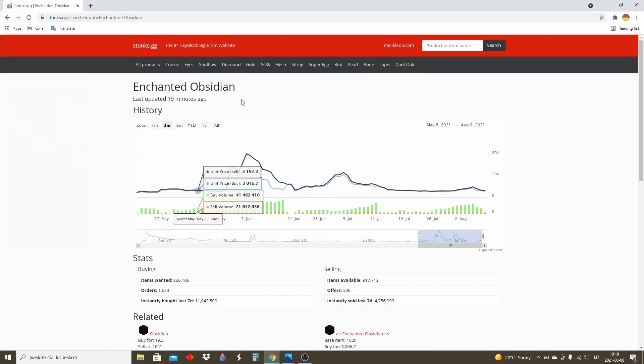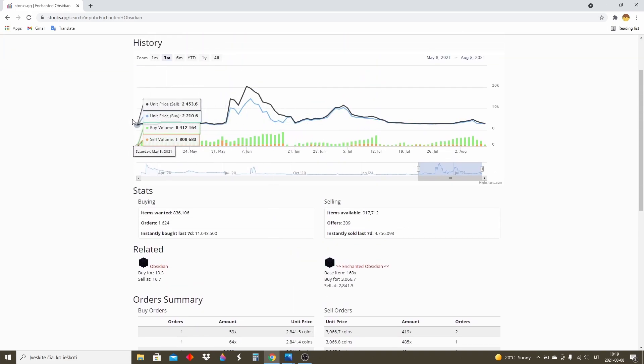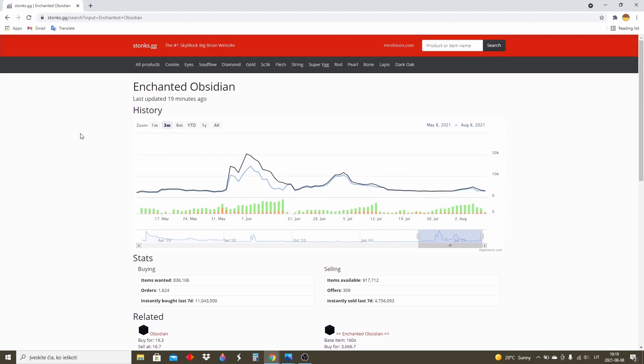There's another really good website: Stonks.gg by Minikloon. Here you can type something in — let's say enchanted obsidian — and you can see everything about it: orders, prices, the graph, everything. It's really helpful.